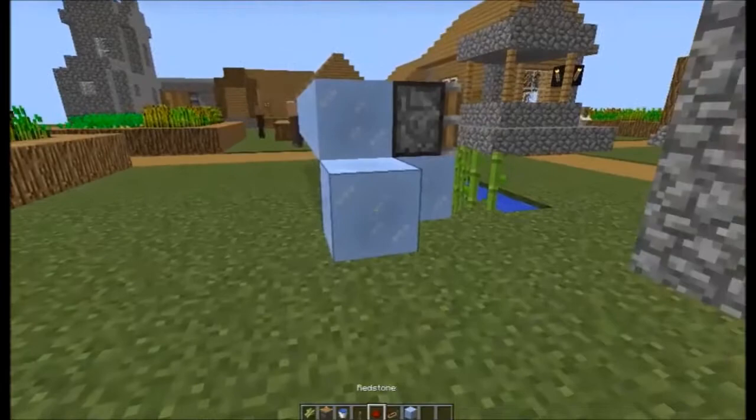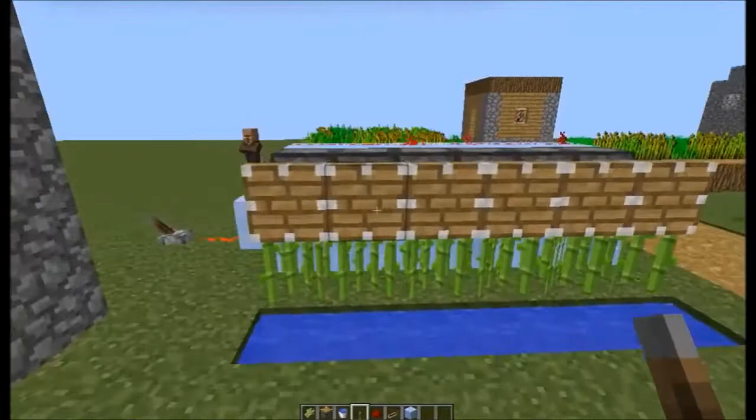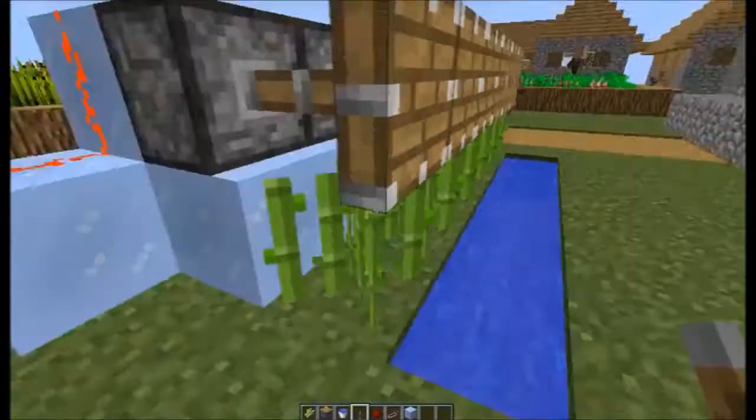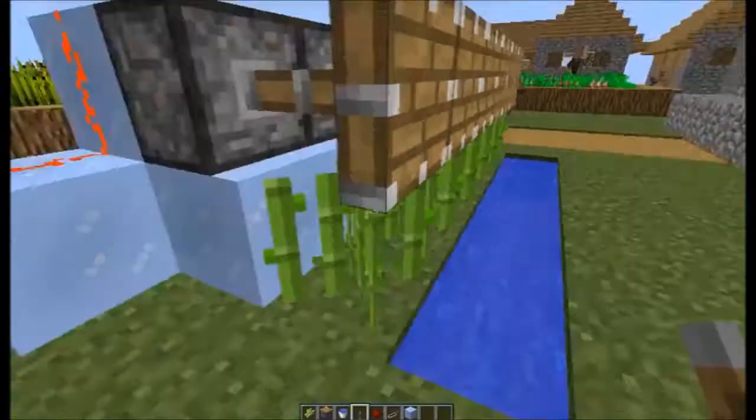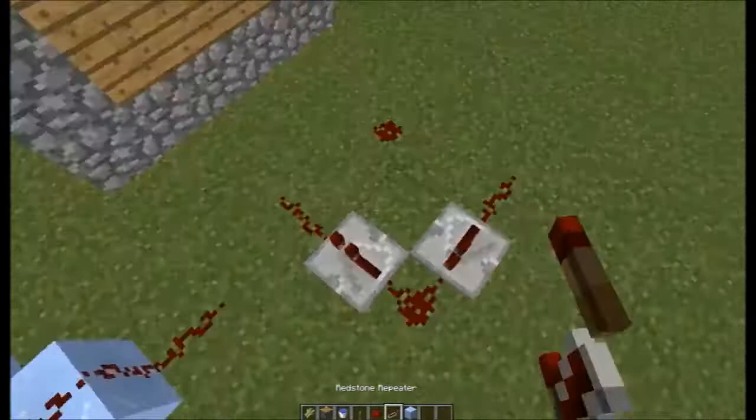If you guys are also on packed ice like me, then be wise about placement. As you can see, if I activate it all of these pistons move, and it will drop everything into the water channel. If you don't want it to keep moving, you can build a clock over here like this.